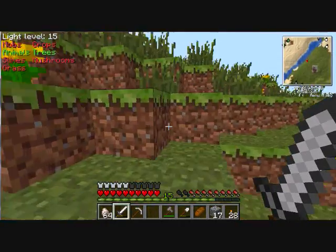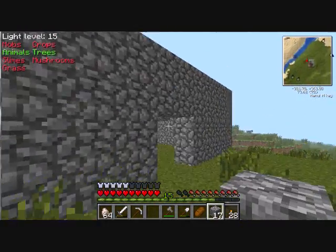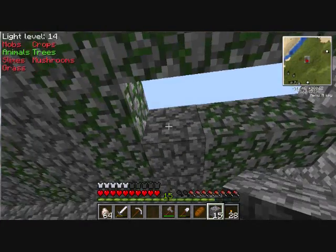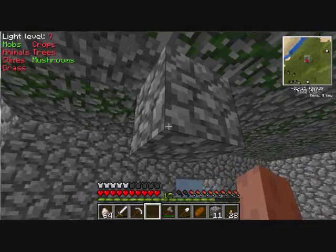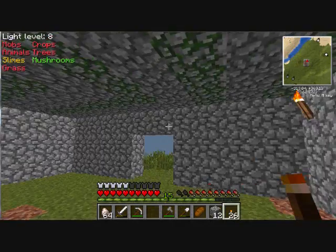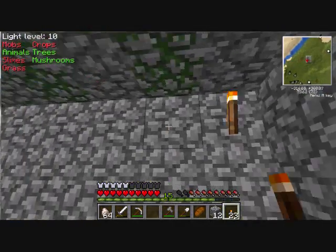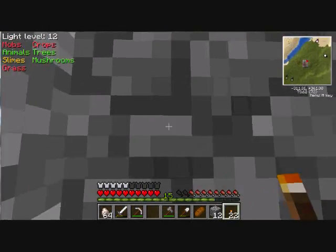Anyway, let's get upstairs now. Let's finish this off right now. Now that mobs can spawn in here, we're going to put up the torches. Put up one right here, put up one right here, put up two right here, put up a couple right here. And there we go.